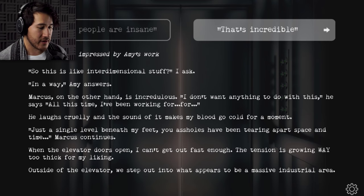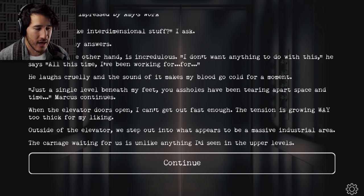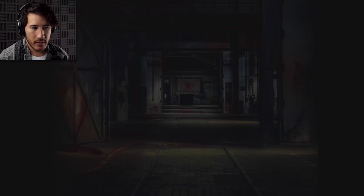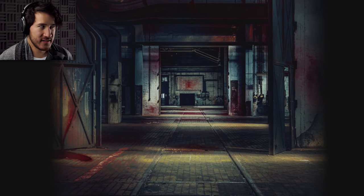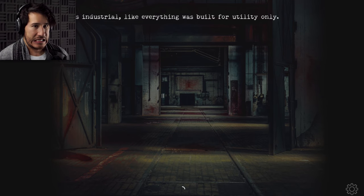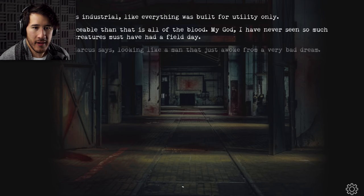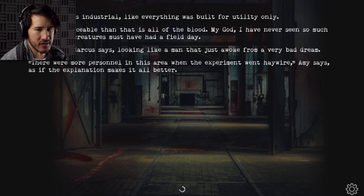Outside of the elevator, we step out into what appears to be a massive industrial area. The carnage waiting for us is unlike anything I'd seen in the upper levels. The area looks industrial — like everything was built for utility only. But more noticeable than that is all of the blood. I've never seen so much blood — those creatures must have had a field day. 'Holy shit,' Marcus says, looking like a man that just awoke from a very bad dream. 'There were more personnel in this area when the experiment went haywire,' Amy says, as if the explanation makes it all better. 'The research you had to do all down here better be worth it,' I say. 'Amy, let's focus. Barksdale is in the hangar?' 'If he's still alive, yes, that's where he'll be.' 'Then let's hurry.'